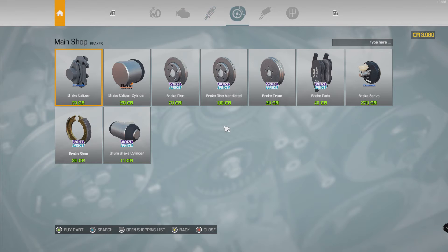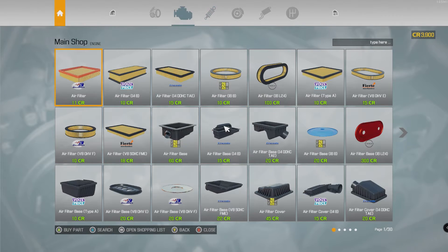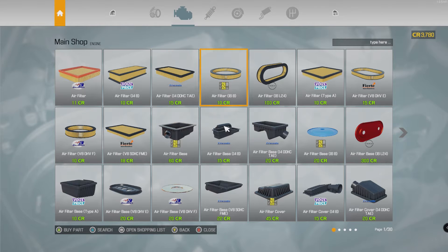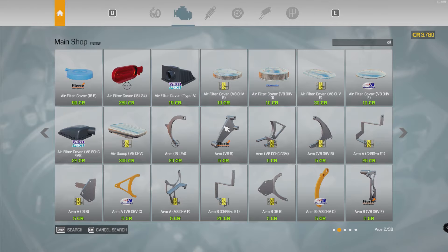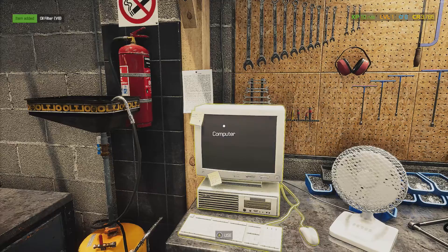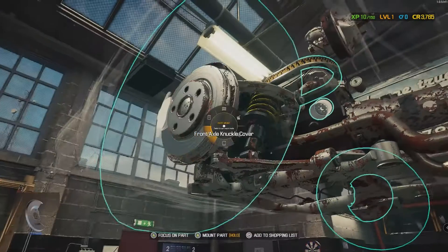Opening the shopping list - we need brake pads, two sets, then a fuel pump, and we need to check the tire size. Let's find the oil filter for a V8 - got a V8, big boy. Should be the yellow one. Let's get in here and install some parts.